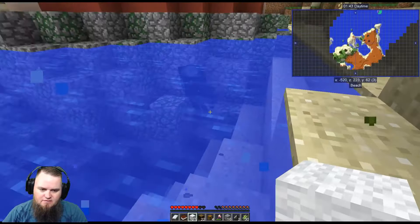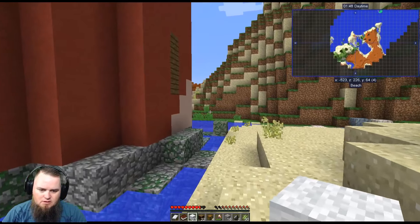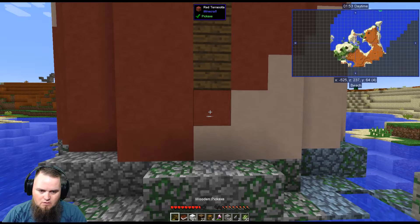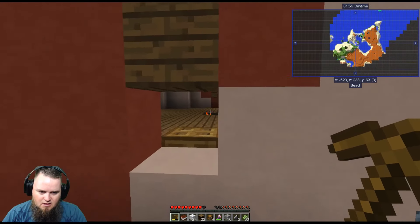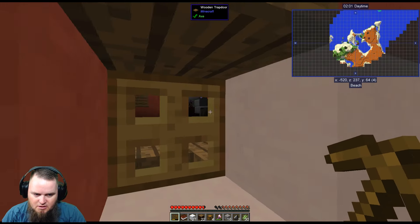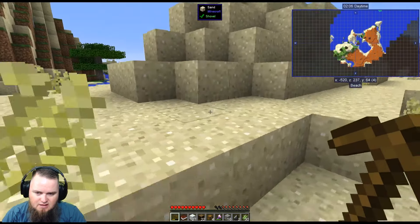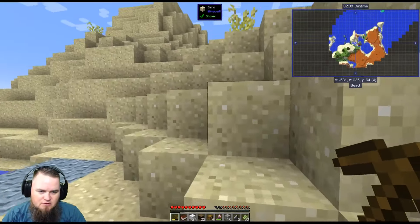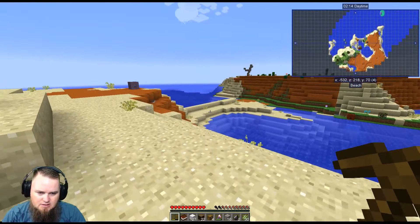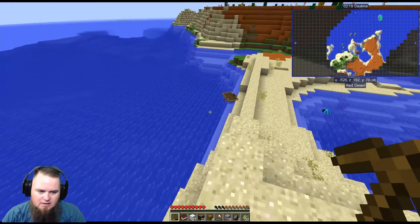I'd like to go in there and investigate but they're going to try to eat me — I don't want to be eaten right now. Just to give you a glimpse: break down some terracotta and you can see inside — there's a trap door, spawners everywhere, spiders, skeletons. It's a very dangerous place. Not the place for old JD right now — we're not armored, we're not armed appropriately. Let's continue on our path of exploration looking for our homeland.